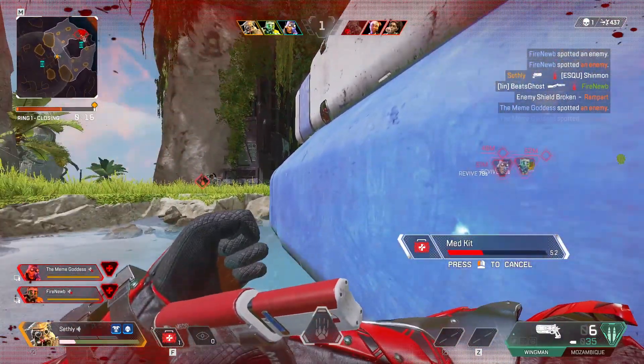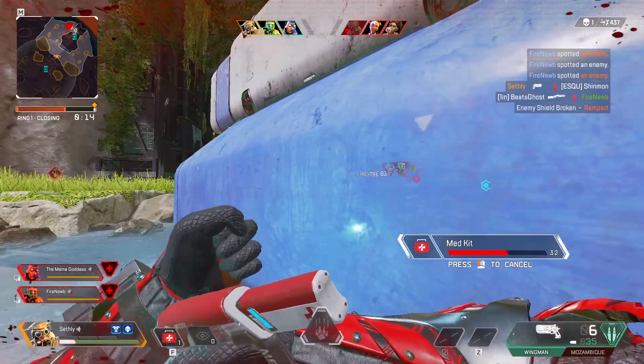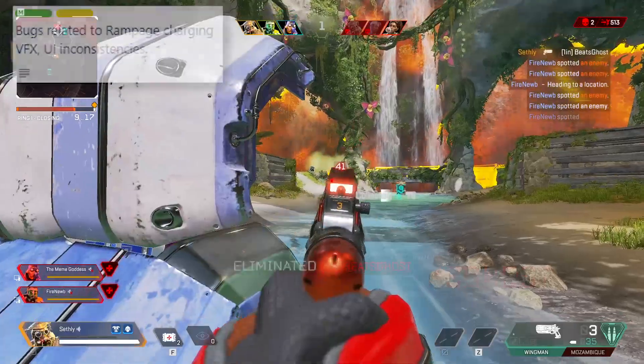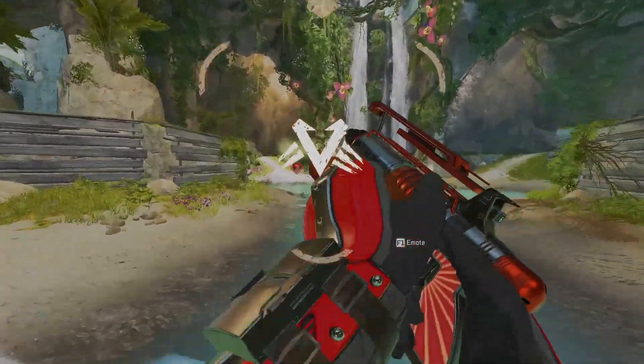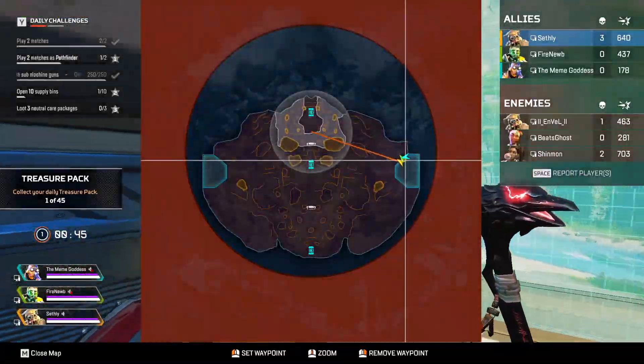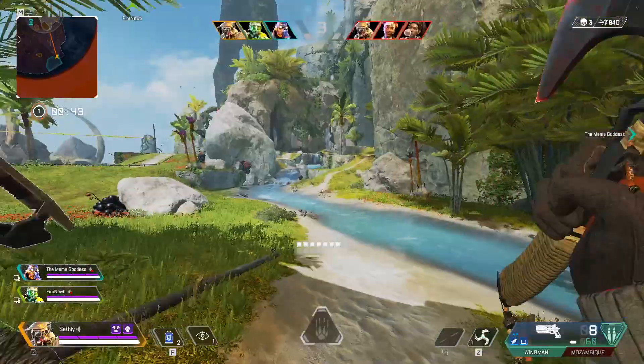The next thing has been on the dev tracker for a while, and it includes bugs related to rampage charging VFX and UI consistencies. It does say that is coming in a future patch, but I don't think that's going to be in this one. The next thing is the wraith ultimate disappearing when deployed close to the harvester wall, and that is also listed as coming in a future patch.